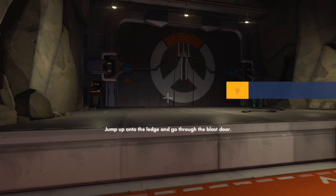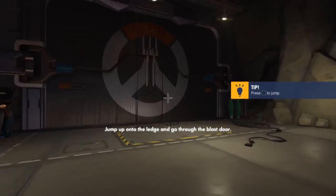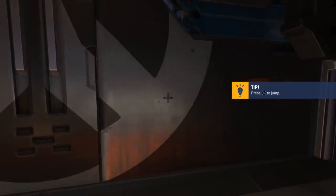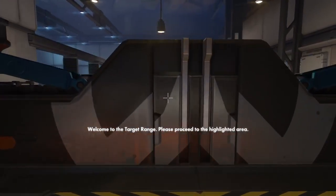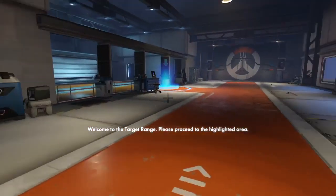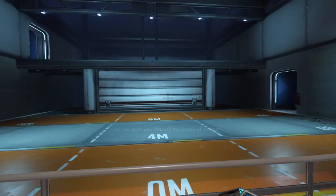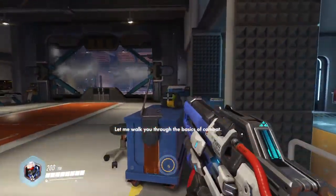Excellent — jump up onto the ledge and go through the blast door. Welcome to the target range, please proceed to the highlighted area. The tutorial feels real, real good.